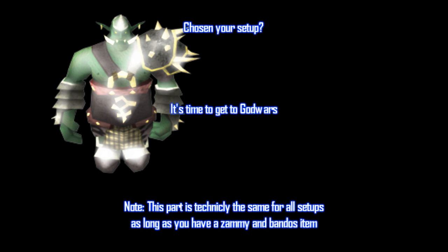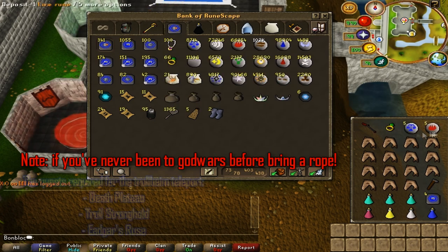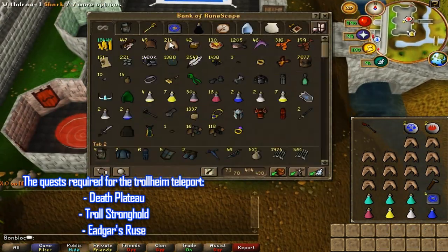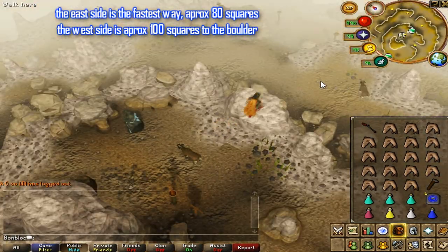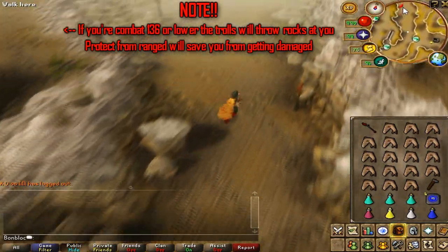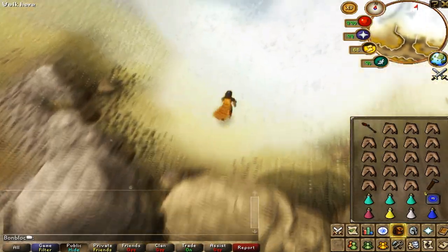Once you've chosen your setup, it's time to go to Godwars. Here's a trick to get there without wasting an inventory space: take 4 law runes, 4 fire runes, and a dueling ring. Drop 2 sharks, teleport to Trollheim, teleport back to Castle Wars, take 3 sharks from the bank, and teleport back to Trollheim — your inventory will be full with sharks or rocktails. Also, if you're below level 137, turn on Protect from Range when running past the trolls, because they'll throw rocks at you.